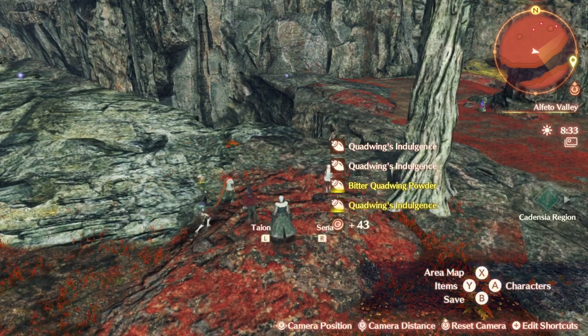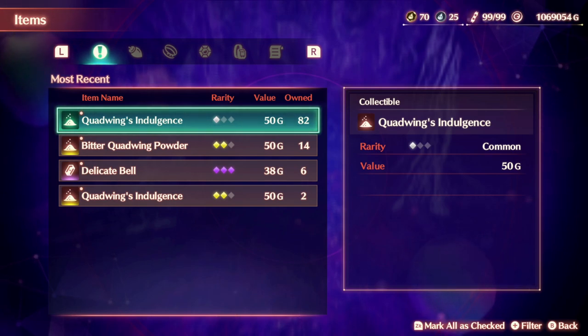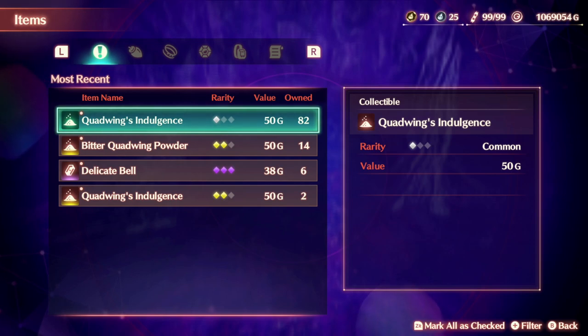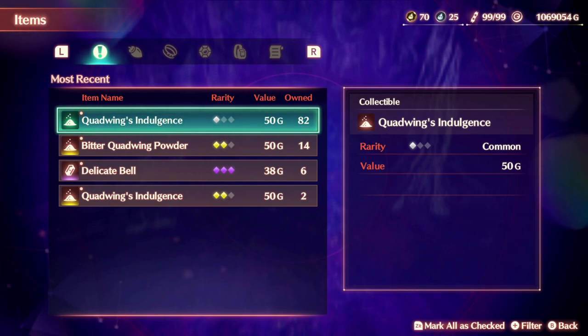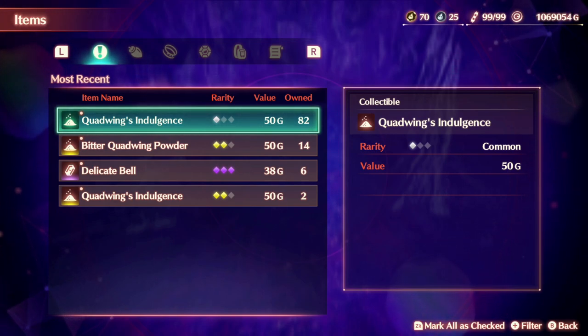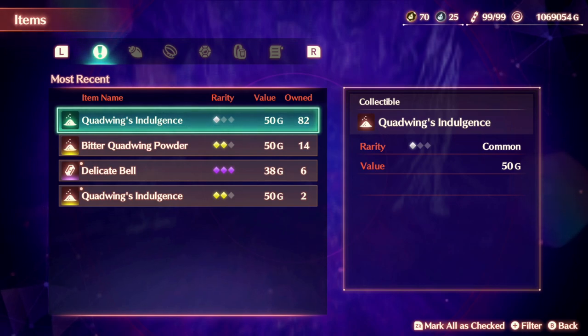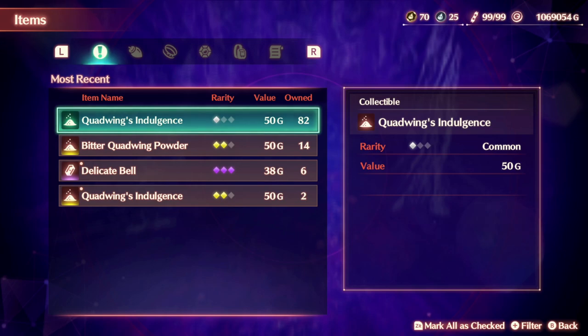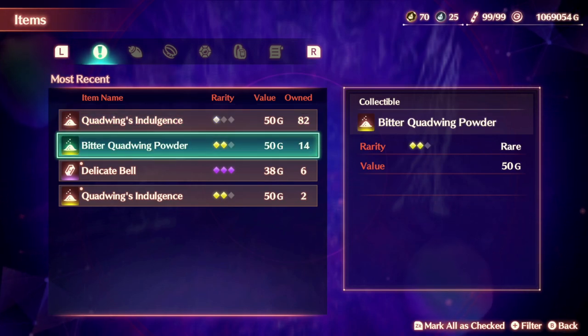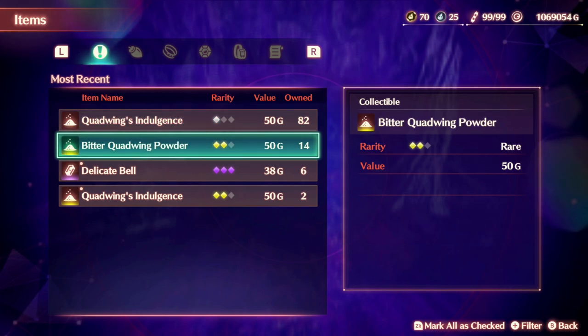If you spawn from a different region and then come back to the A-tier region, this particular Quad Wing will do the exact same motion every time. So if you want to quickly get Quad Wing Indulgences you can do this, but I've never seen him drop anything higher than a normal common rarity. To get legendary drops you may just have to try killing them — I have not gotten a legendary Bitter Quad Wing Powder or Quad Wing Indulgence yet. You can get boosters with food that give you a 30% drop rate boost, or you can try bursting them. So far I haven't had any luck with the legendary tiers, but they do drop — they're just very rare.